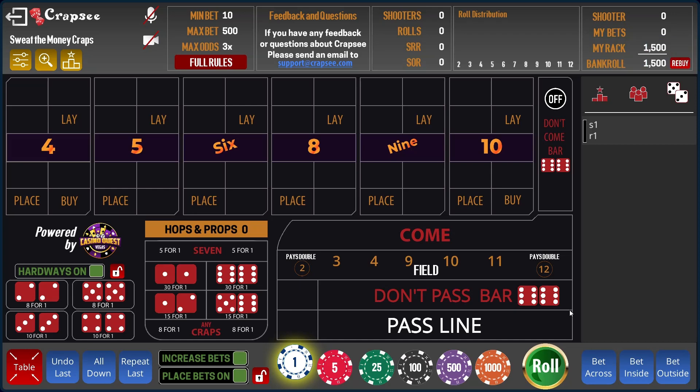Hey guys, welcome back to another video here on G Can't Play. On this channel we go through various craps strategies to see if it's something you want to play, the good and the bad. Today we're going to play a dark side strategy — nothing too complicated. We're going to lay the four and ten in a ladder. The way it works is $50 on the four, $50 on the ten. If the four or the ten hits, we go up one unit: $100, $150, $200, $250, and so forth.